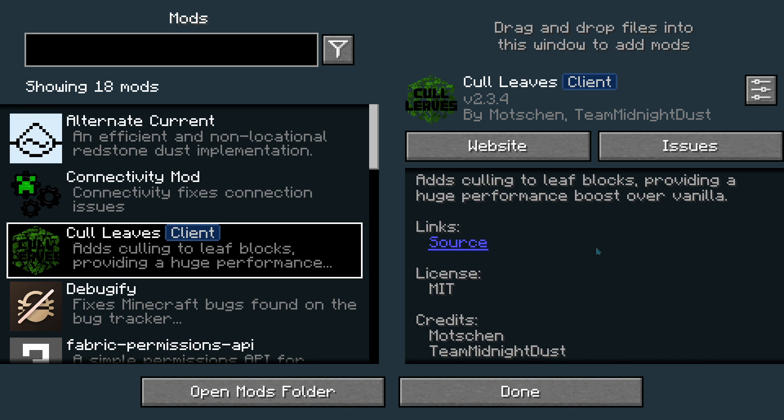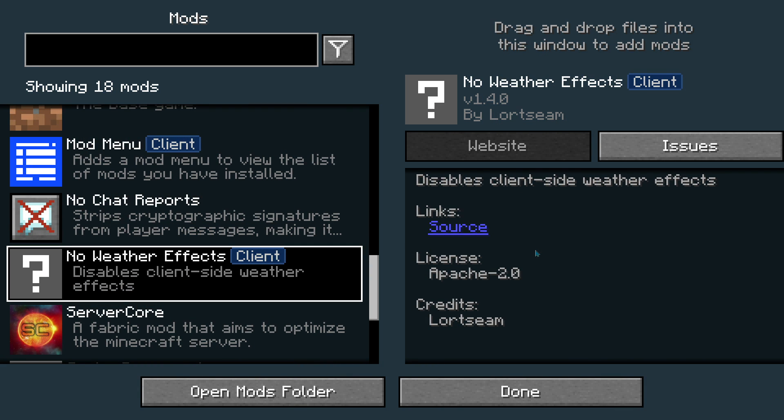The next mod to check out is Cull Leaves. Its description says it adds culling to leaf blocks, providing a huge performance boost over vanilla. I've tested this and it has given me some nice performance gains compared to vanilla, so go ahead and grab Cull Leaves for a solid FPS boost in Minecraft Java on version 1.19.2.